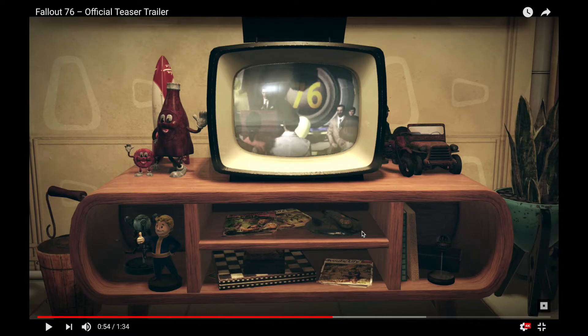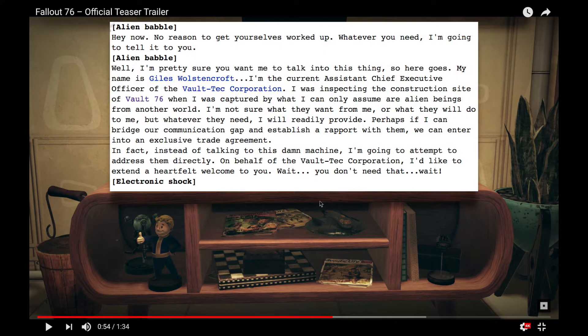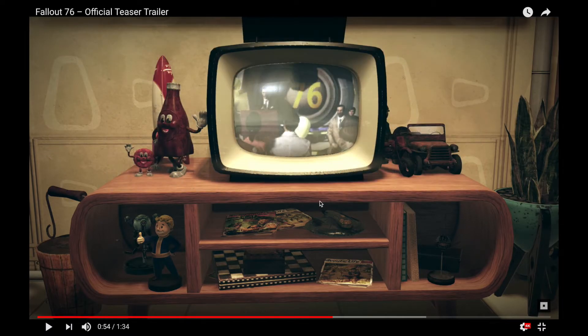This also seems to be a reference to the Mothership Zeta DLC for Fallout 3, which is where we got a pretty big reference to Vault 76 — in the form of an interview with an NPC by an alien who had captured him. He was actually a Vault 76 dweller. It's very cool that they've sort of acknowledged that, and it makes claims about lore getting retconned seem less believable, because they seem to be paying attention to their past here.